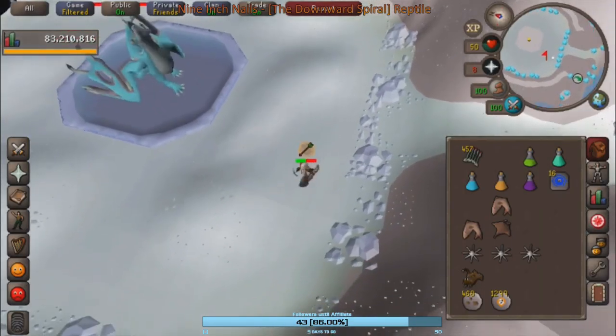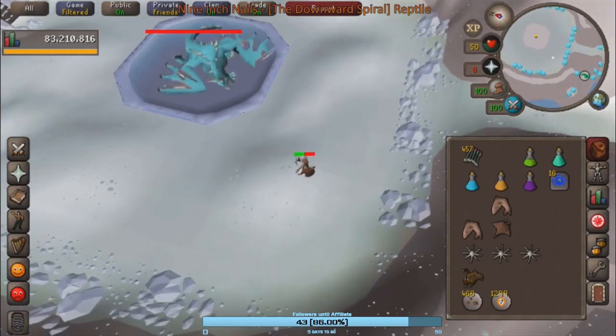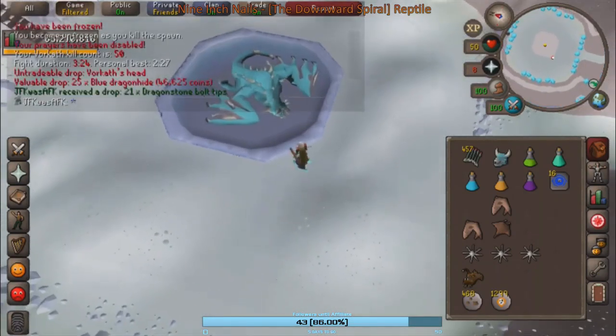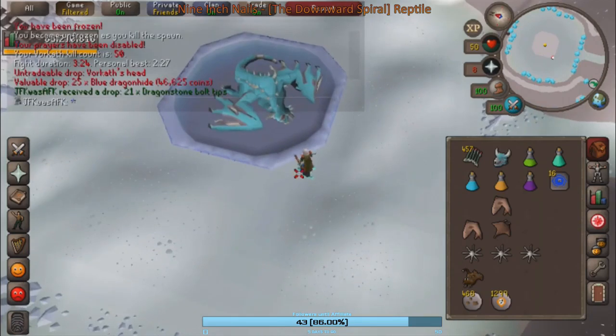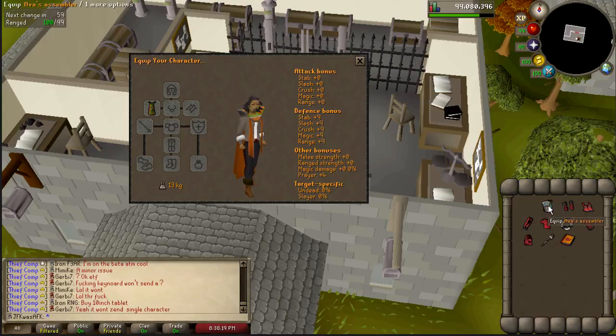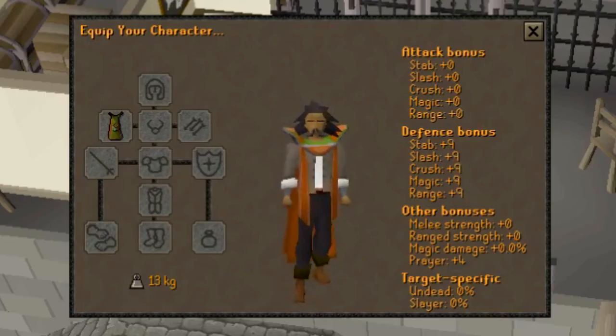So I did eventually go back to Vet'ion and finish the assembler grind, and finish I did. Funny thing though, is that I finished the grind on mobile too. I'm not sure whether I'm going to use the assembler or ranging cape for the Inferno though. The cape has a defense and prayer bonus, while the assembler has better pickup and damage per second. It's just something I'm going to have to try out once I get there.